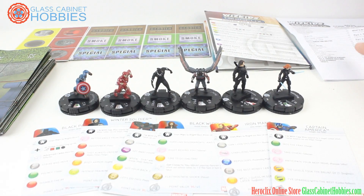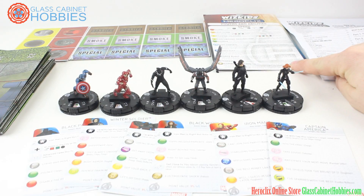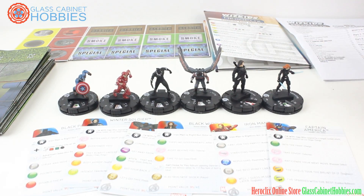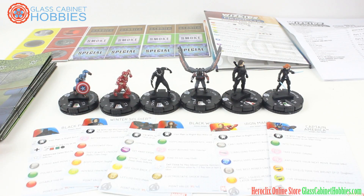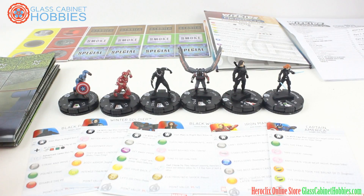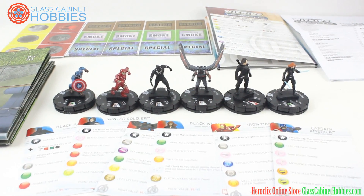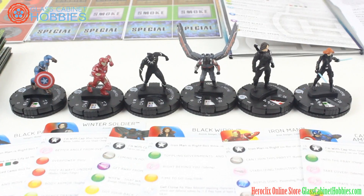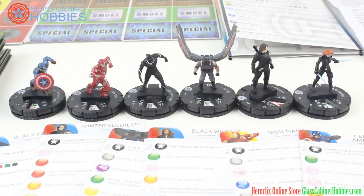We have a rule book here from 2015, a powers and ability card which is very useful for new players and veterans. We have special smoke and blocking terrain, light objects and heavy objects. We also have a two-sided map which we'll take a look at the end of this video. I just want to get right into the figures and I'm pretty excited for Civil War — we get a new Black Panther here, so it's pretty awesome.